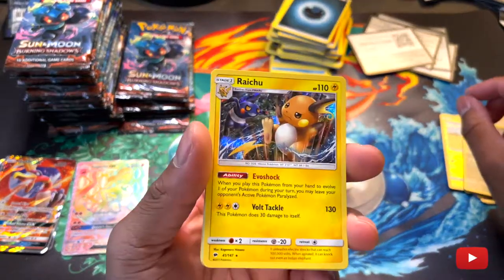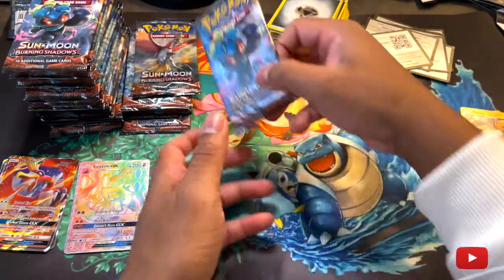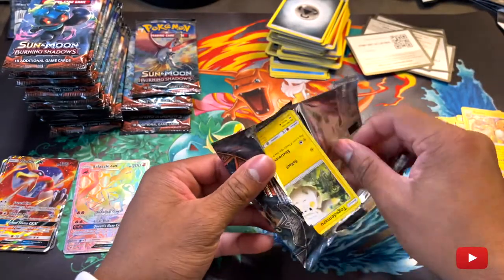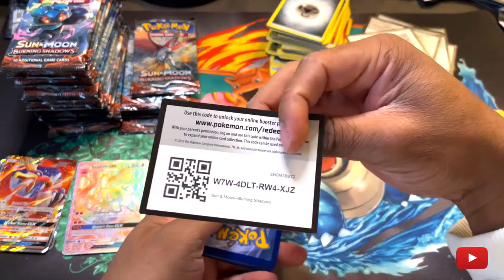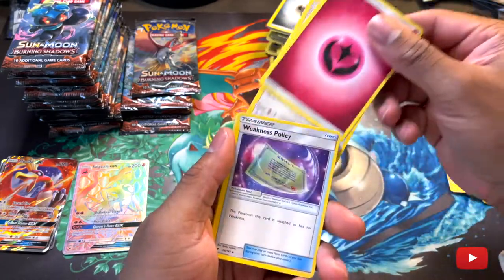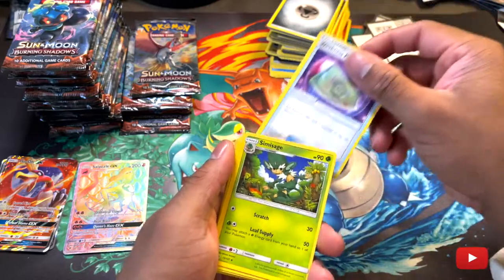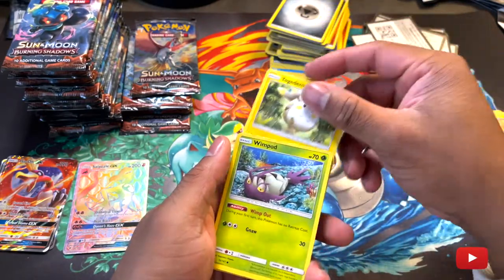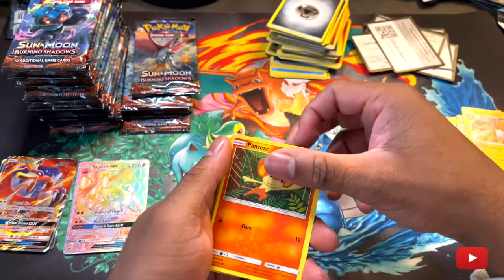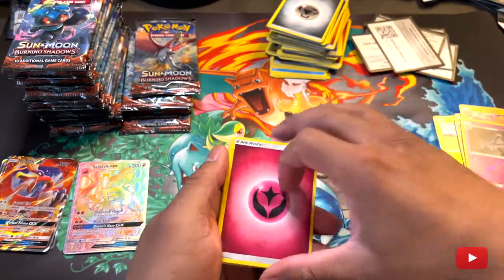Oh, and another Raichu with Krokorok. Awesome. Yeah, it's a little pricey on there, so I'm kind of like, eh — I don't know if I feel like dropping that on that. Fairy Energy. Why am I taking too many of the Krokorok too? Weakness Policy. Reverse holo Ninetales.